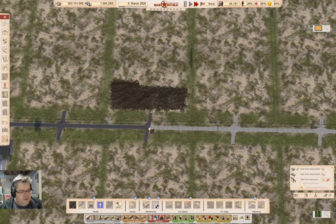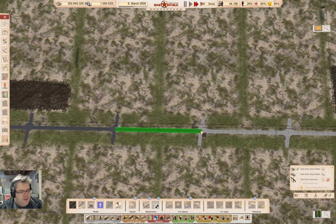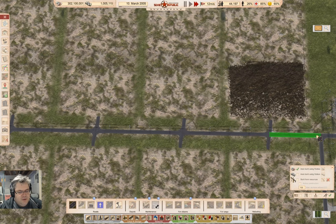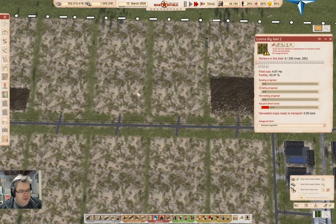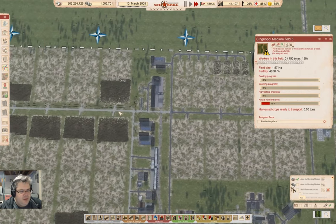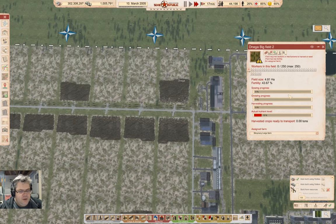Now, you'll note that not all of these fields are being sown just at the moment, and that's due to fertility. That's why I need more fields, so that the fertility can rotate. If we click on here, current fertility 43.47% — that's too low to sow. Same here, 48.3. Here, 43. But here, 58.